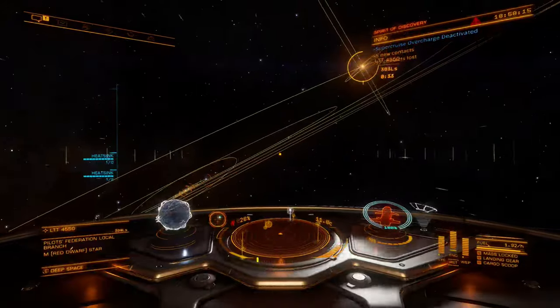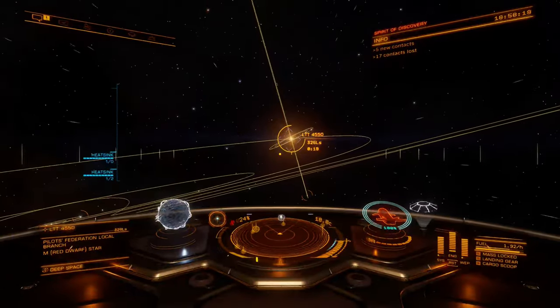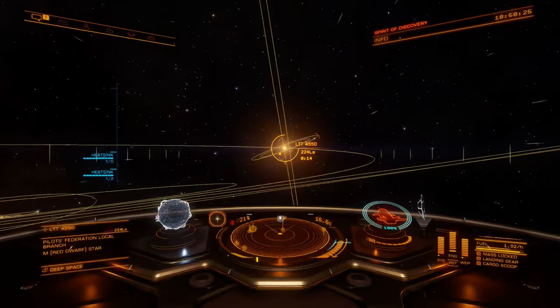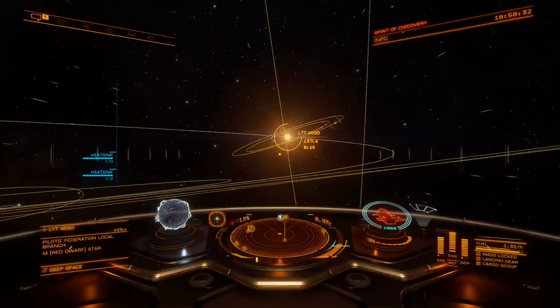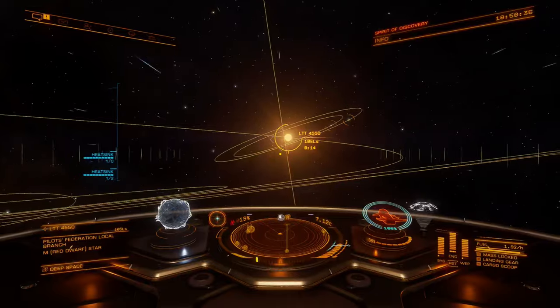The overcharge mode allows for vastly increased acceleration and top speed, but generates tremendous heat, reduces the effectiveness of ship control systems, and will rapidly drain the largest available fuel tanks. I will refer to frameshift drives that have Super Cruise Overcharge as SCO drives going forward for brevity.